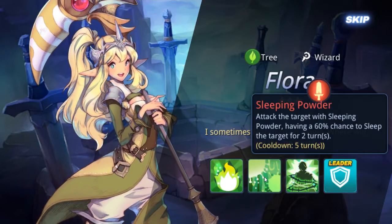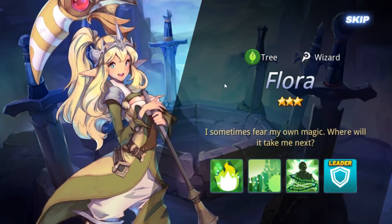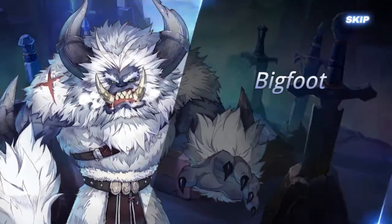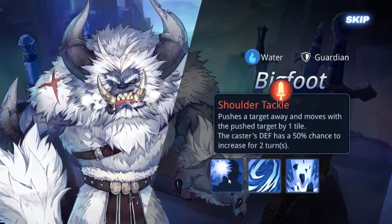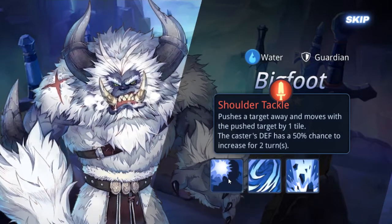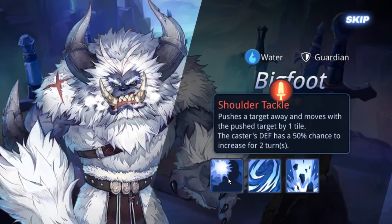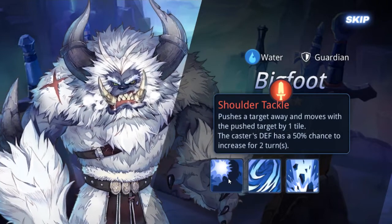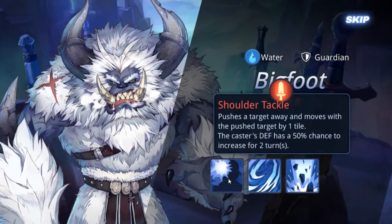We got another three-star. He paralyzes — successful attacks decrease the target's speed gauge. This is definitely similar to Summoners War because they have the speed gauge that fills up gradually. Next one: Bigfoot — he can push the target away one tile, which is actually pretty decent to knock attackers off position for a turn.